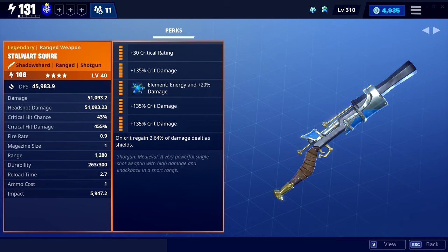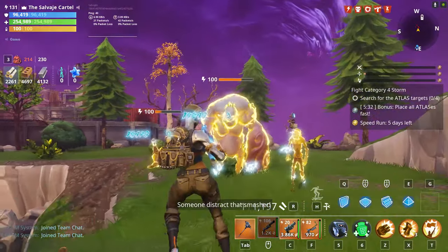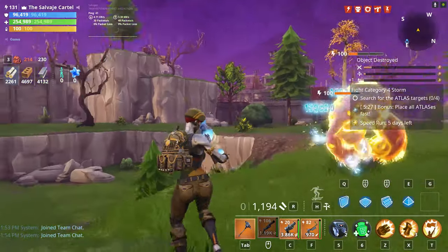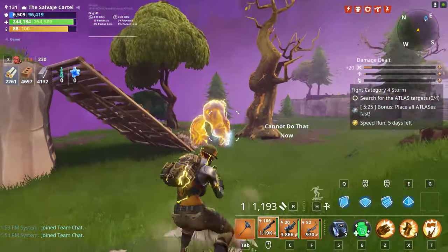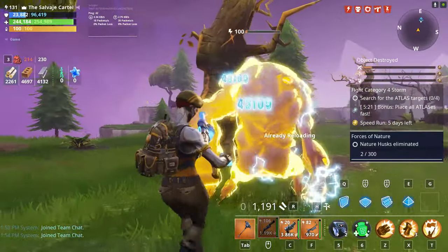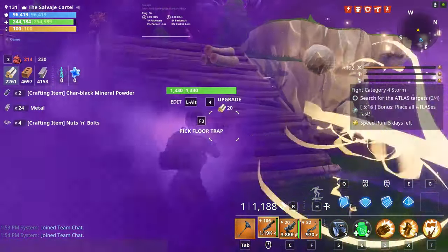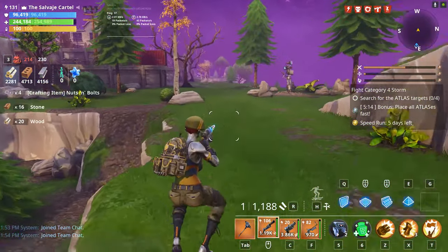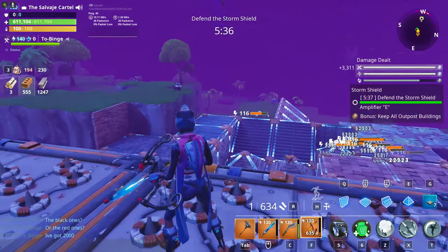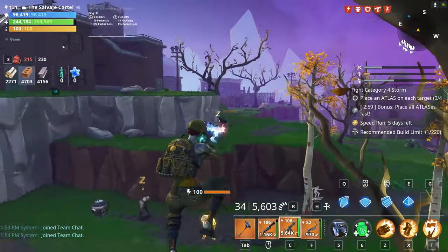The Stalwart Squire Shotgun is another weapon you absolutely want from the Year Two Birthday Llamas. It's a shotgun with one bullet but a pretty decent reload speed, so make sure you put a reload speed perk on it. You can also put a critical rating perk and up to three critical damage perks. Upgraded all the way with critical rating and three critical damage perks, this shotgun can do up to 500,000 damage — that's what makes it really, really good.